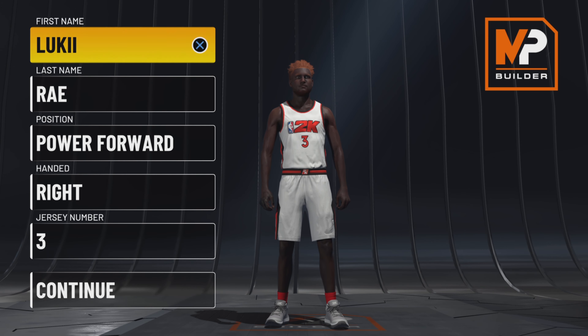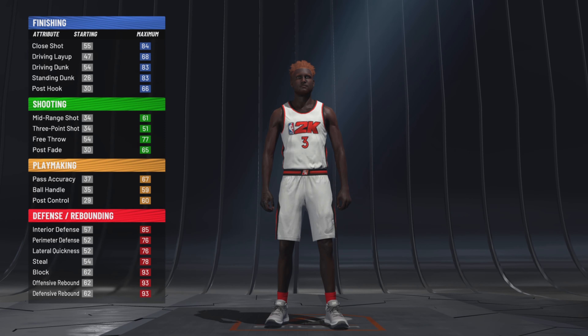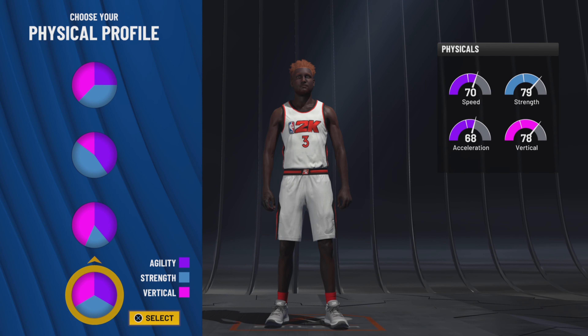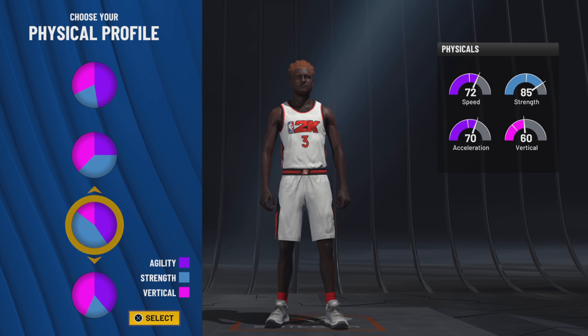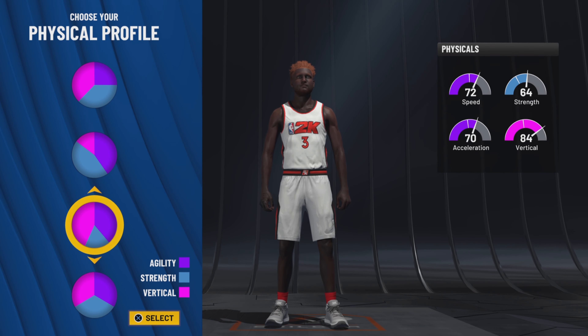Your position is power forward. Like I said, this is the pie chart. Now make sure you go for the physical with agility and vertical — we need to be able to jump with the centers. We're trying to have bunnies. We got a little bit of strength and the speed will drastically change. Y'all gonna be crazy.